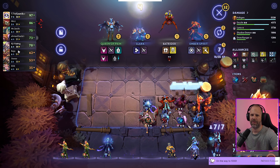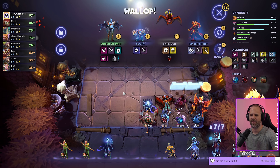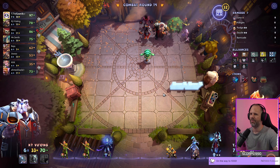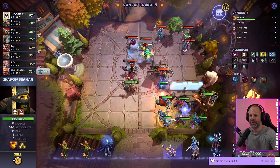Don't need to rush — we have level advantage, we're on 97 HP, we have a good strat, good items. We don't need to push level just to bring in a shadow shaman, sorry.